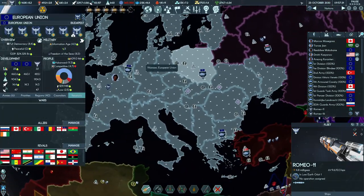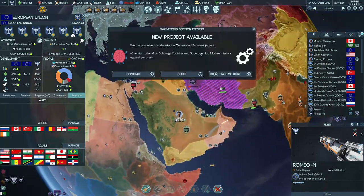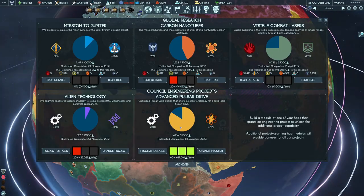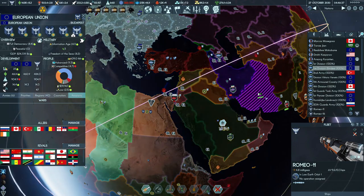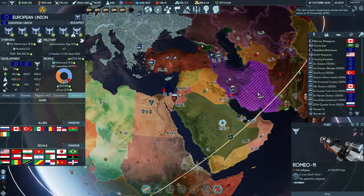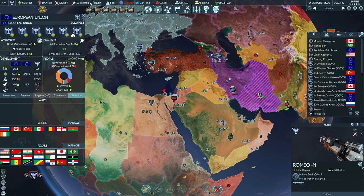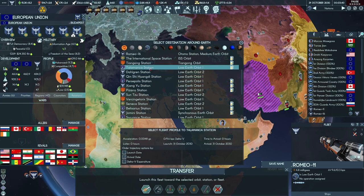The EU is now doing a lot better — we're winning hearts and minds. Contraband scanners are coming, and that drive should be ready in November. Recon is complete. I want to go over to Romeo 11 — transfer to Talamanca Station. That shouldn't take too long. We need to defend our interests in Egypt, and then we'll look at doing a coup attempt in Saudi Arabia.